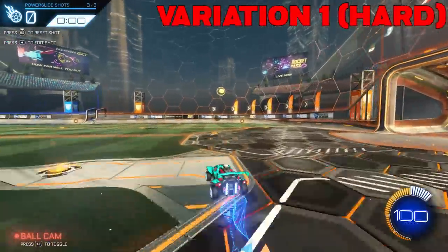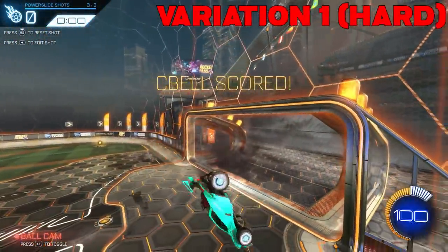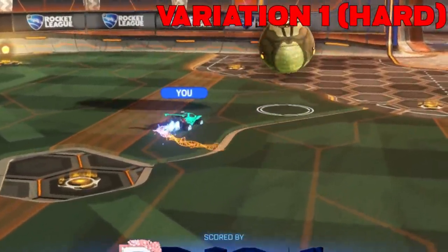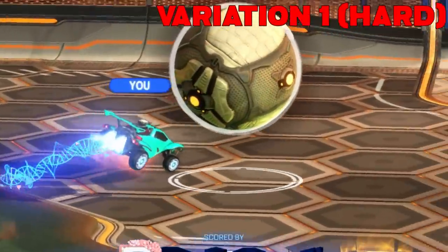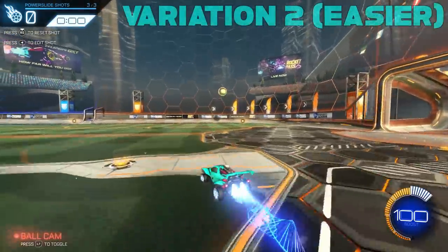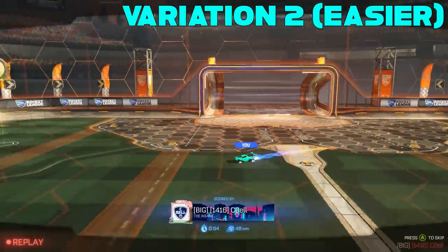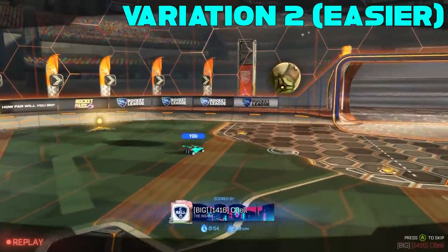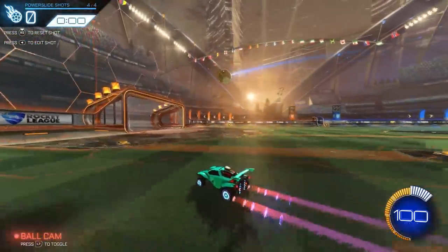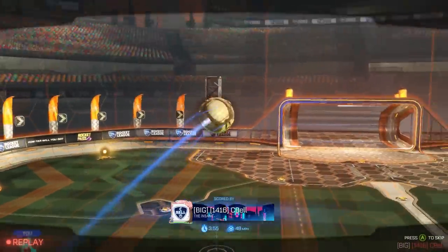Shot number three is probably the hardest one in the pack. Variation one is to drive to the ball and time your powerslide so that you catch the ball, and because you were already powersliding before you got to the ball, your car's nose will be pointing to the goal already and you'll have an easy follow-up hit — though the timing on this is super difficult. The easier variation is to drive up and through the ball, clipping it on the side of your car, and then powersliding after that hit to get the ball into goal. Shot number four is also kind of difficult and tests your powerslide cutting in midfield, as well as your ability to get an accurate powershot — a combination that makes this shot really good to do in repetition.